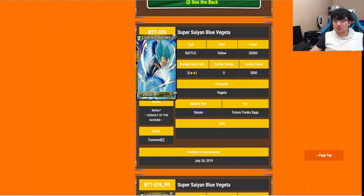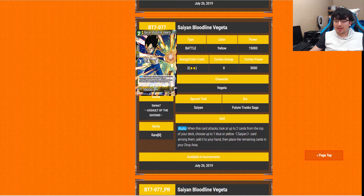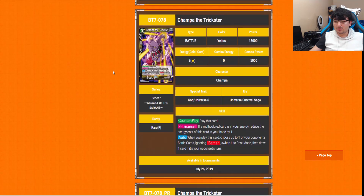We have the vanilla 2-drop Super Saiyan Blue Vegeta mentioned with the Trunks 1-drop — just a vanilla, nothing more to say. And Saiyan Bloodline Vegeta, another 2-drop yellow. When his card attacks, choose up to one blue or yellow Saiyan among them, add it to your hand, then place the remaining cards in your drop area. This is another 2-drop you can play off the Blue Leader skill — pretty cool.